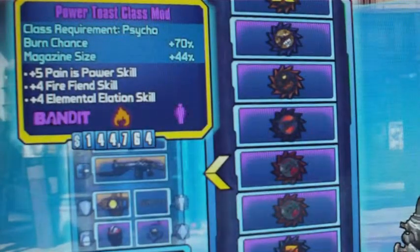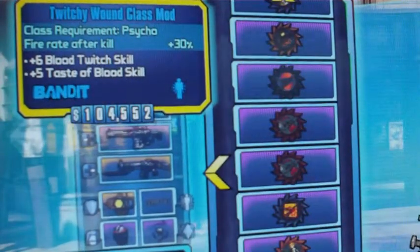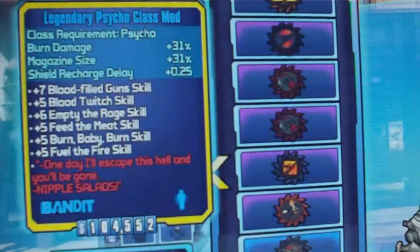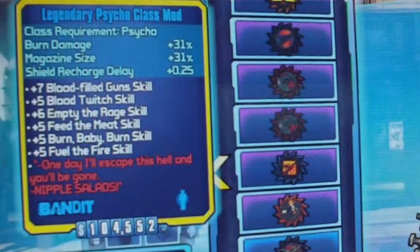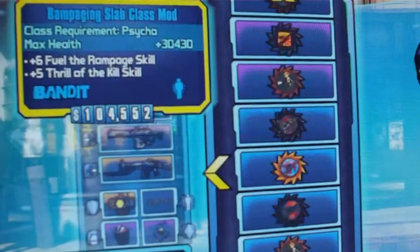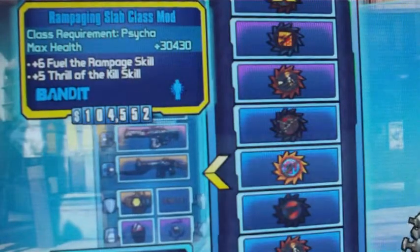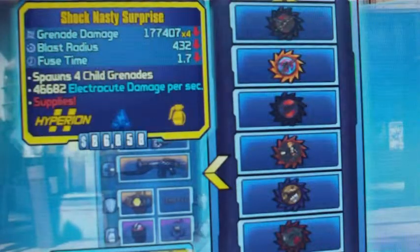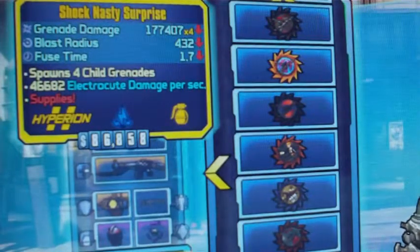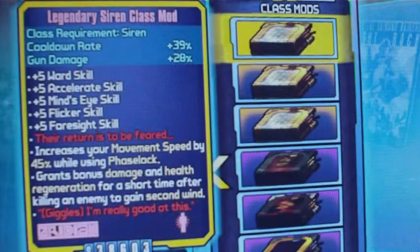Power Toast class mod: burn chance and mag size elevated. Some blue class mods: the legendary blue at 756, Blaze Torch, a Power Toast, a Rampaging Slab, and Paying Meat. That's it for the Psycho.